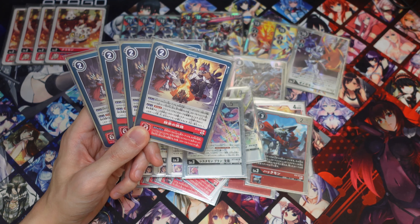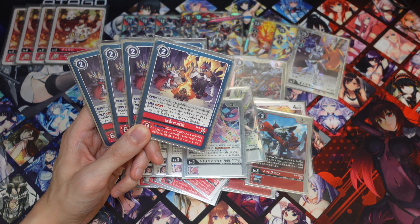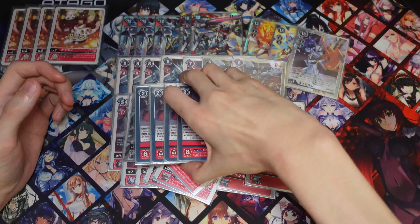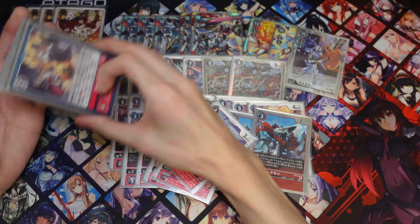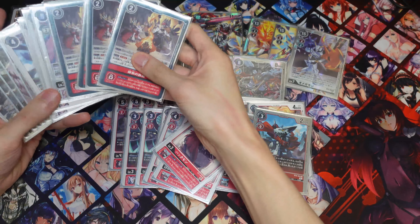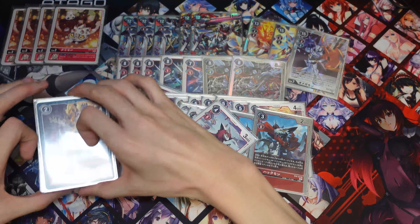Next we're running one Sistermon Blind Awaken from BT7. This helps you Recover one and when it dies you can fetch a Sistermon, Huckmon, or Jesmon back to your hand, making milled pieces accessible again. Overall pretty good — you only need one though, because too many of her is not great.